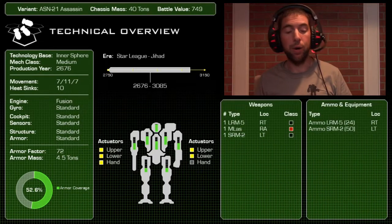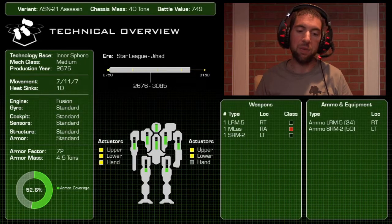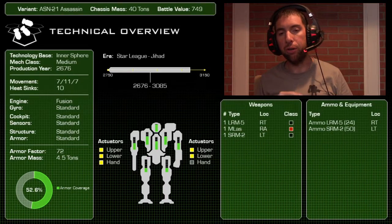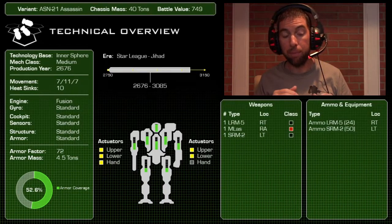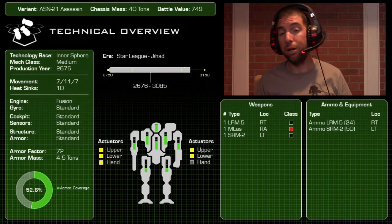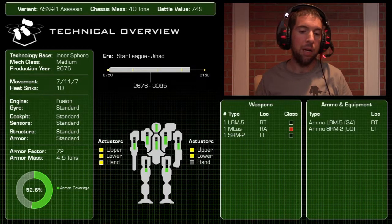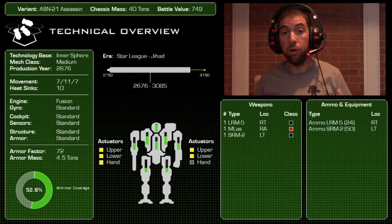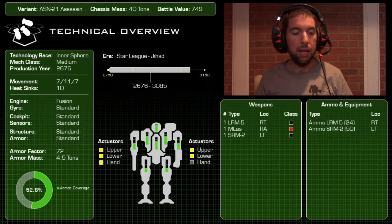When you think about the Assassin, you think about speed first and foremost. It has a ground speed of 7/11, which on its own the Jenner and Locust can beat or meet, but what impresses me is the seven jump jets. This thing can really get up and over pretty much any obstacle, so combined with a very high ground speed, it's incredibly maneuverable — no problem claiming those plus-three and plus-four movement mods.